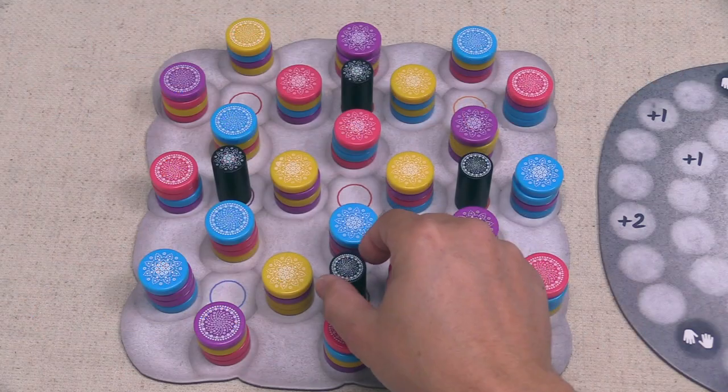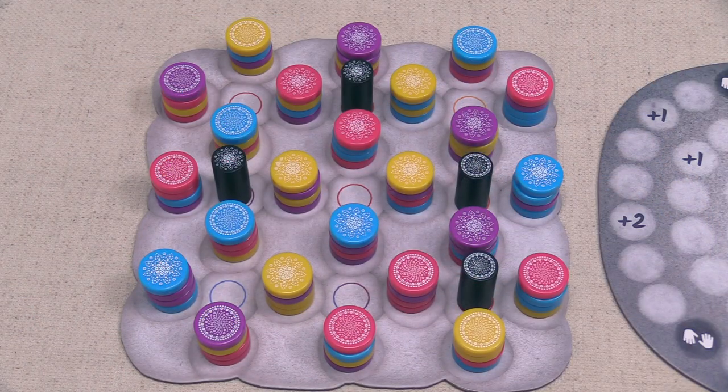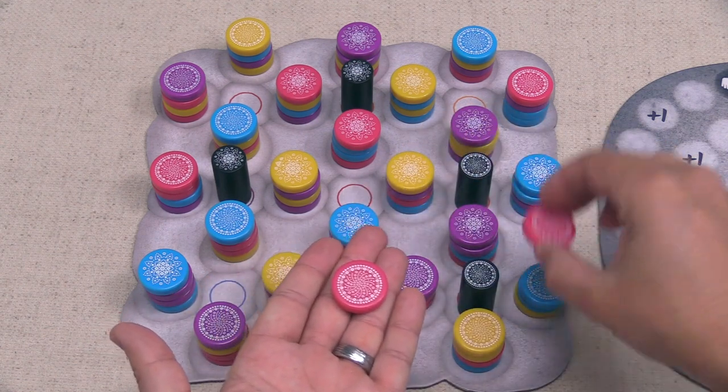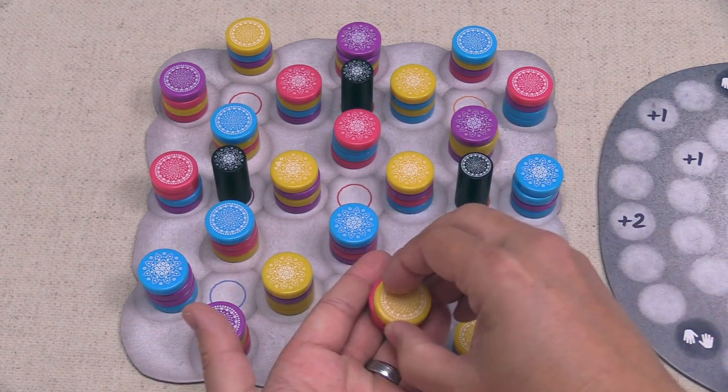When you take those stones, you are going to move a neutral artist pawn to a free spot on the board, and then you will take every stone from each of the stacks around it that matches the symbol of that artist pawn.